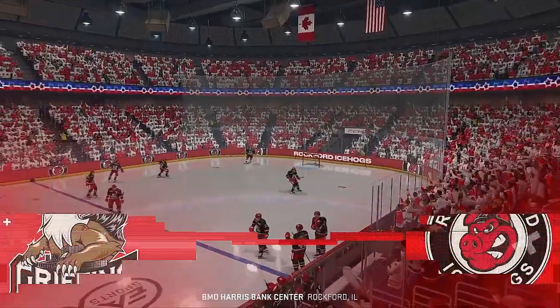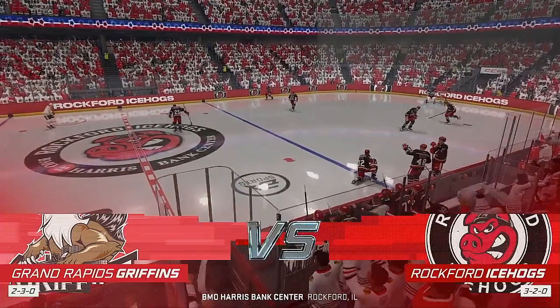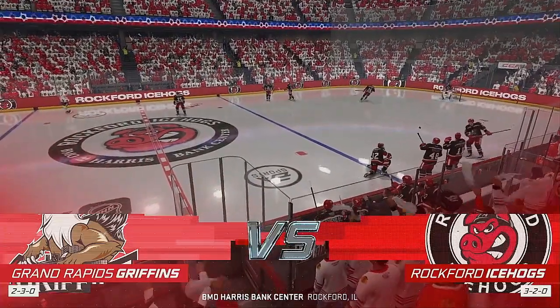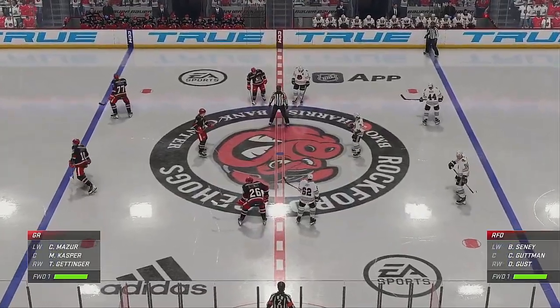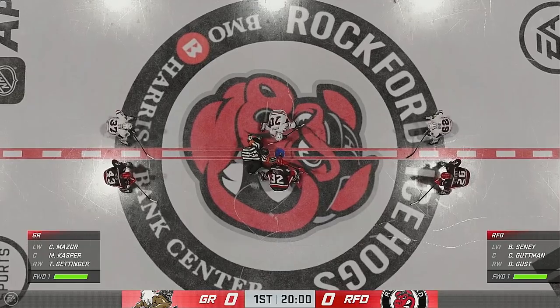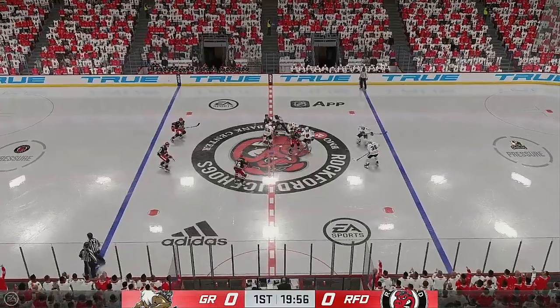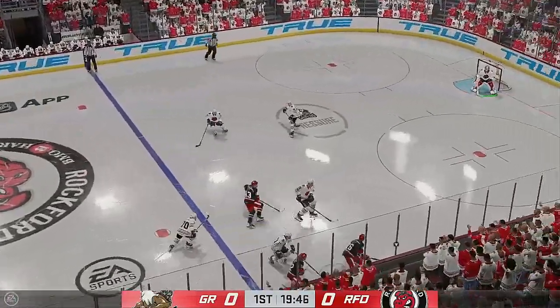Welcome to EA Sports. It is Game 6, Elimination Night here in this playoff series. Both teams seem ready, and they are about to drop the puck on this opening faceoff. A critical game for both sides here, and we are underway.